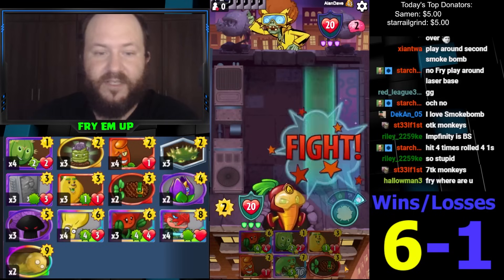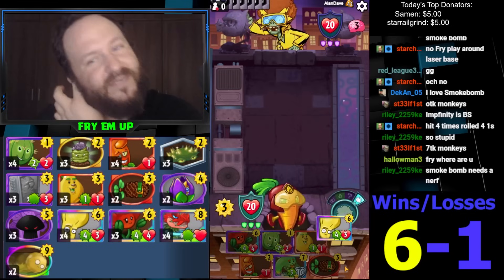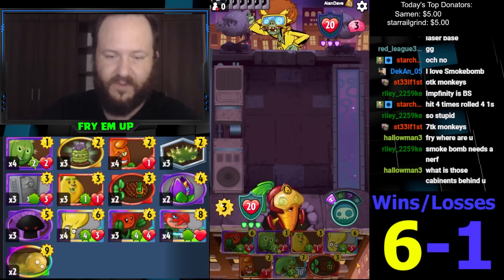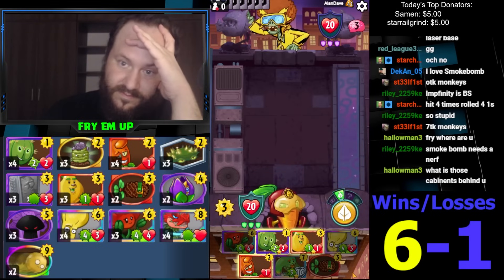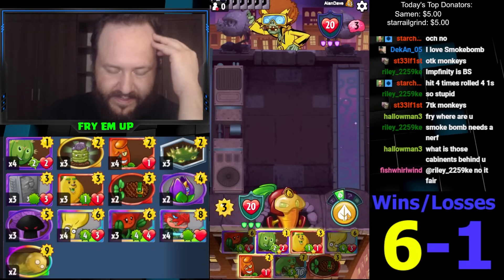Did he actually roll a bunch of ones that game, the Infinity? He was stealing a lot of blocks with the monkeys so I don't remember what he was actually rolling. What are these cabinets? I'm just renting an Airbnb so they're just the cabinets in the Airbnb.